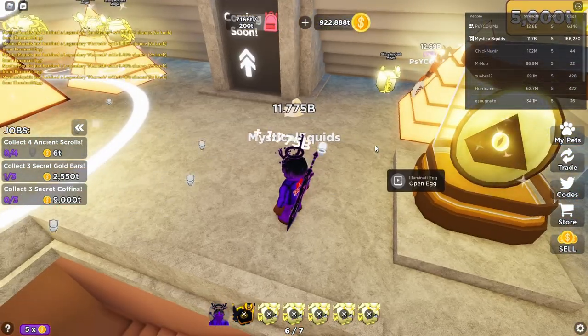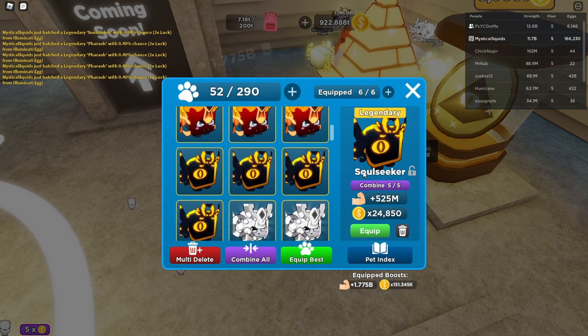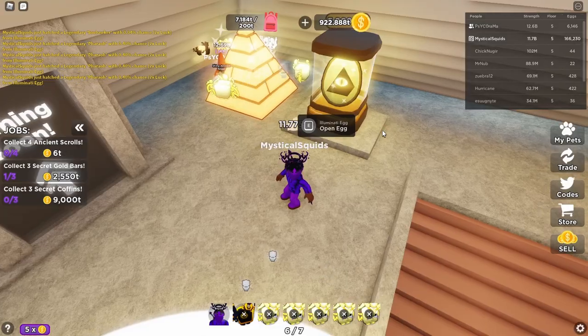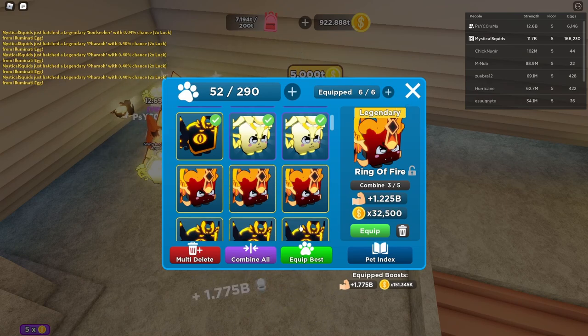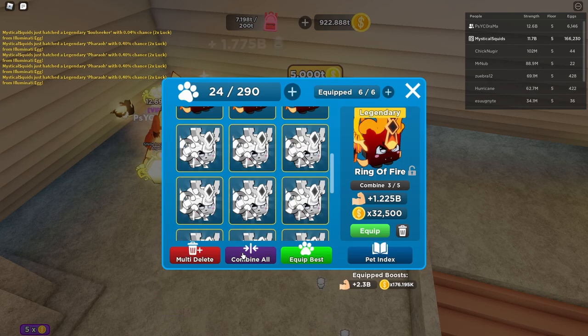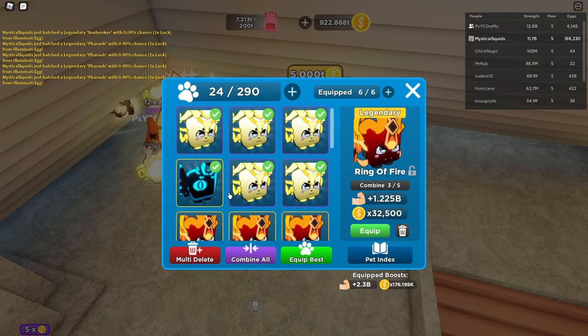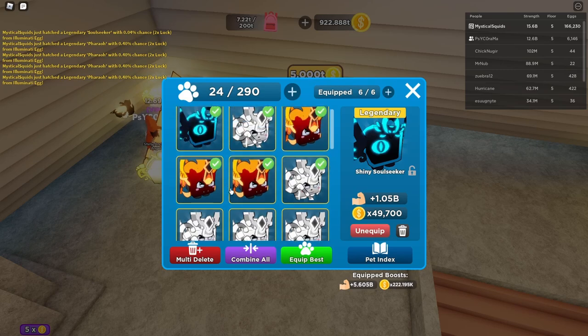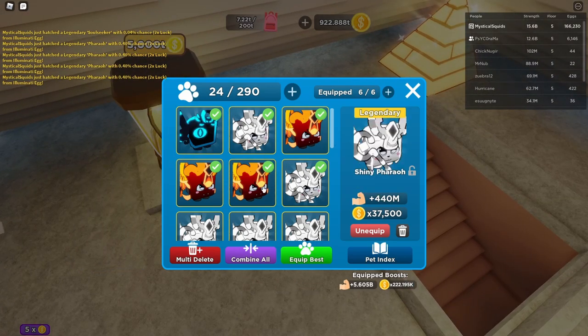Let's see what we got — three rings of fire, four soul seekers, and a bunch of other stuff. The rarest thing we got: oh, this guy — the ring of fire! Oh my goodness, look at those stats. Let's combine everything — bam — combine again just to be safe — oh, shiny soul seeker! Maybe that was a bad idea, but wait we have a ton of ring of fires, it's fine. Let's equip best — bam — look at that! Look how much our strength went up, I was only at like 11 billion and it went up a lot. We should be able to break stuff even faster now.